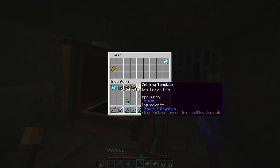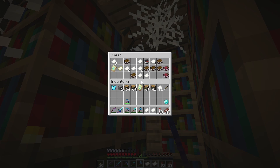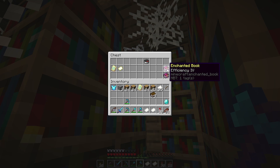Ooh another chest — a diamond, thank you. Okay library number two, here's the chest up here. Wow, a lot of paper. I'll take those books as well: Unbreaking and Sharpness, Efficiency 4 — nice. An empty map — I like maps. And more Eye armor trim, lovely.